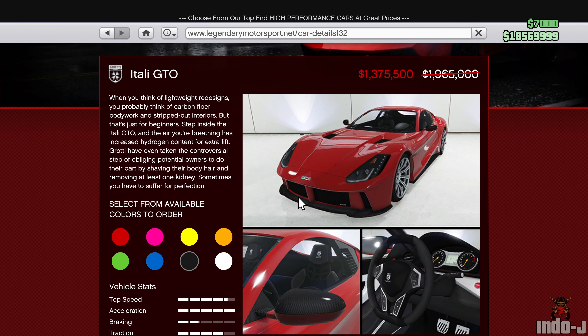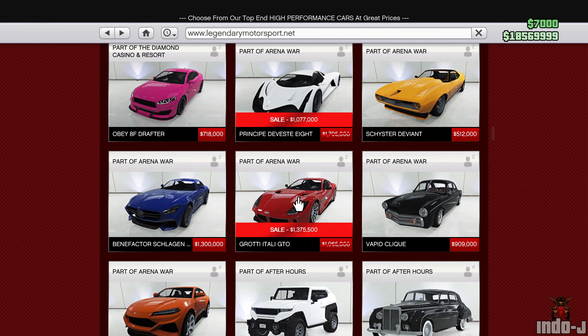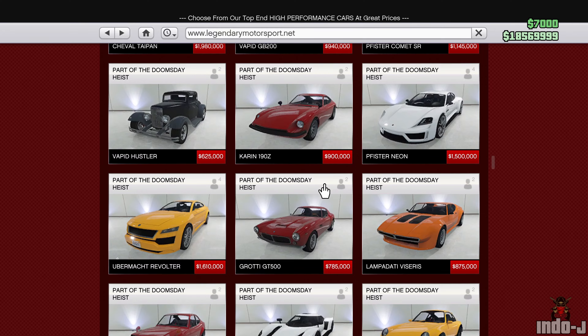There's also a discount on the Itali GTO - I like this one, it's a really fast car for the sports class. There are a lot of discounts at Legendary today, so that's nice.